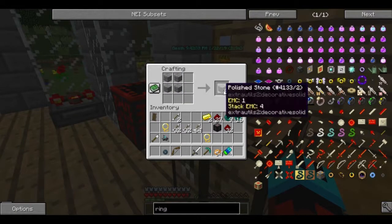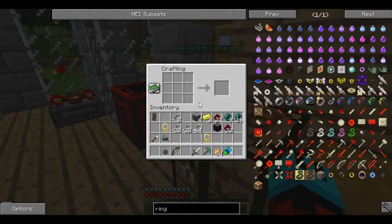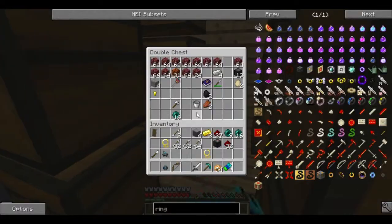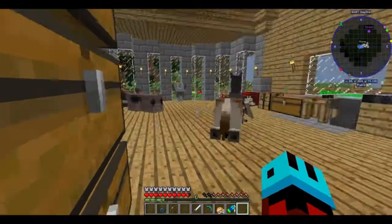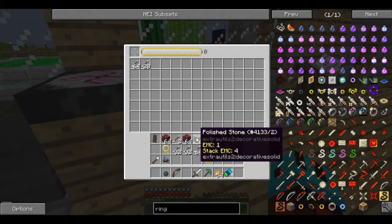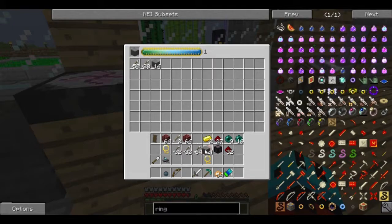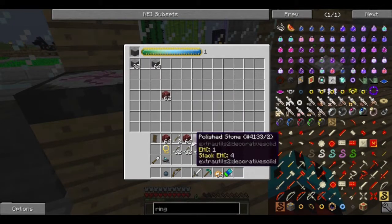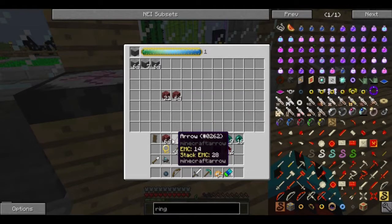Four stone bricks can then be turned into four polished stone which, if the proper ingredients are supplied, can then be turned into tons of stone burnt.